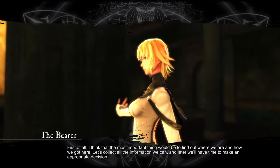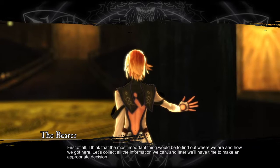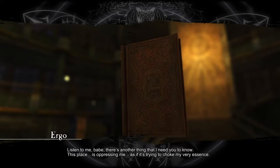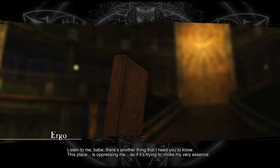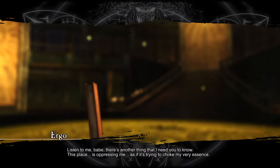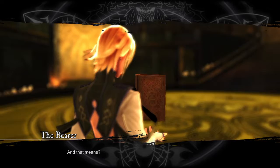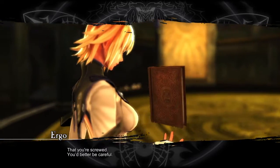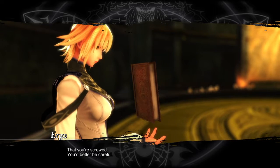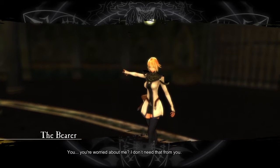"First of all, I think the most important thing would be to find out where we are and how we got here. Let's collect all the information we can and later we'll have time to make an appropriate decision." "There's another thing I need you to know — this place is oppressing me, as if it's trying to choke my very essence. My powers, and therefore yours, are greatly limited." "That means you're screwed — you'd better be careful." "You... you're worried about me? I don't need that from you." At the time I didn't want to admit it, but I was calm just because he was there with me.